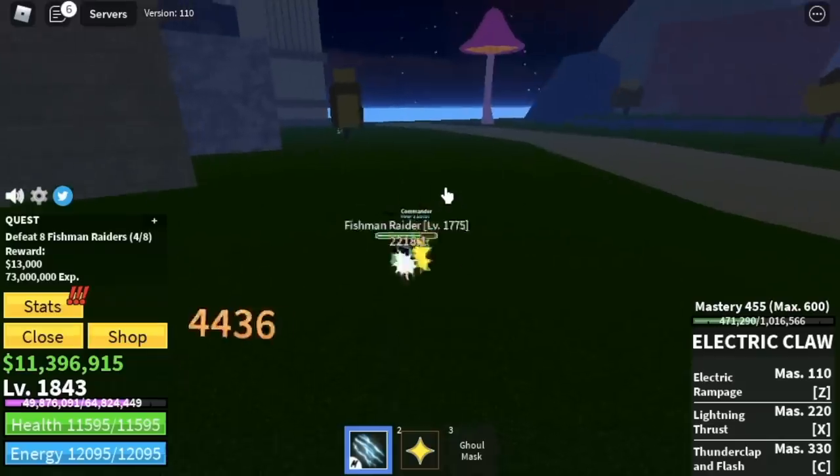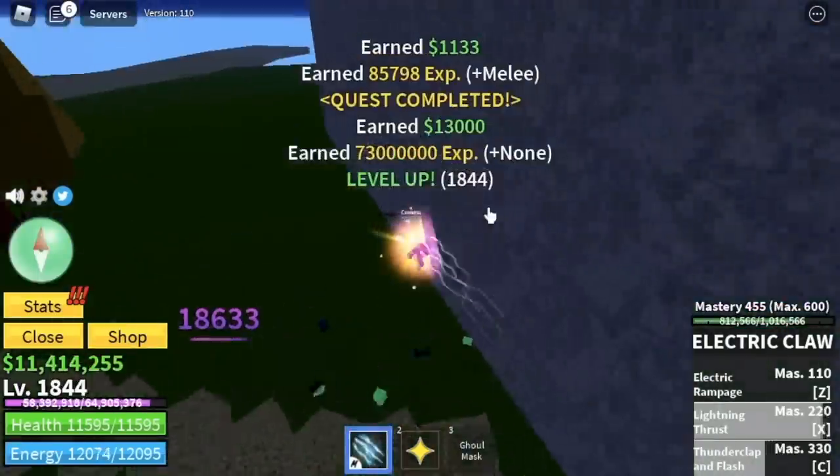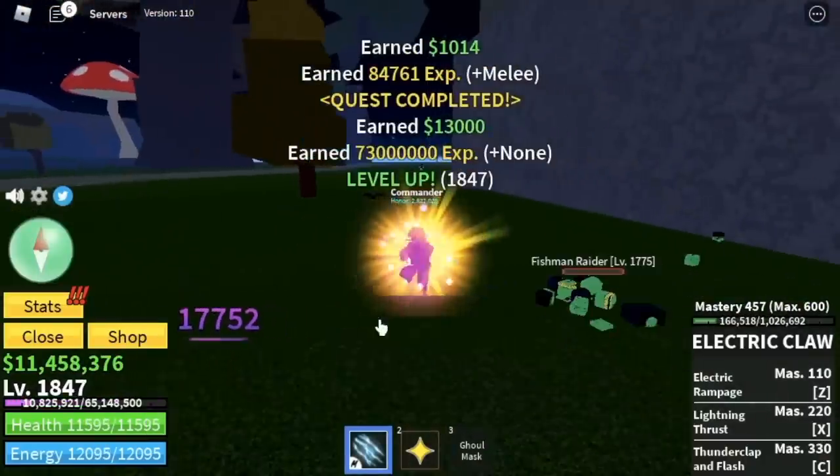Here we're going to defeat the Fishman Raiders. Same strategy: defeat one mob at a time. Because if you try to defeat four at a time, they also have a skill that can go through your Elemental or Logia fruit.